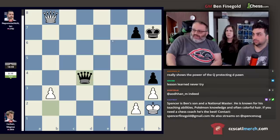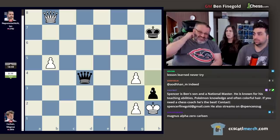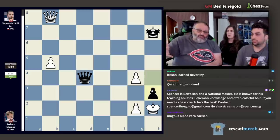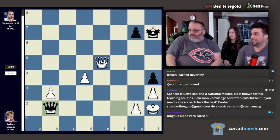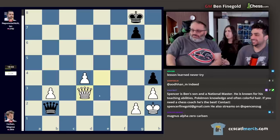However, I found the counterplay: g5, g5, g4, h3. There are going to be some checks, and white is still winning, but Magnus probably didn't want his king exposed. Magnus played queen check and decided to play this way — he's like, I can queen this and this, my pawns are both protected.